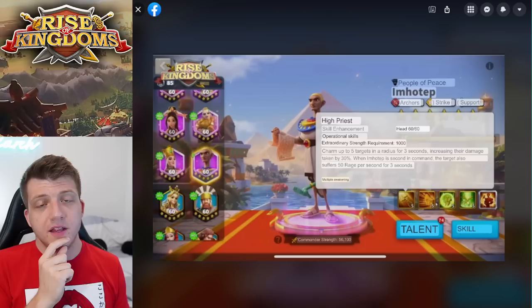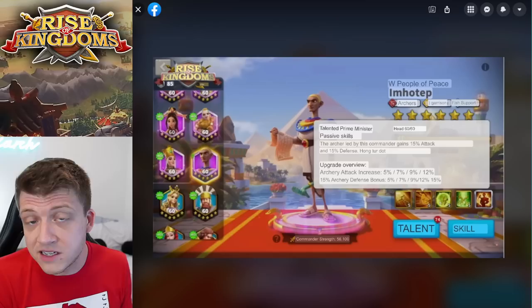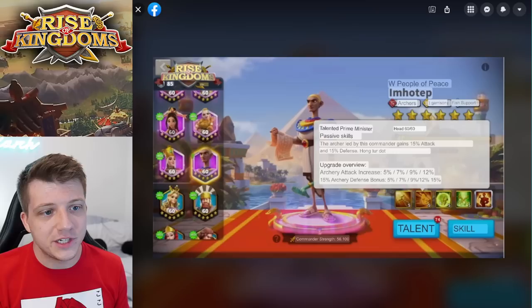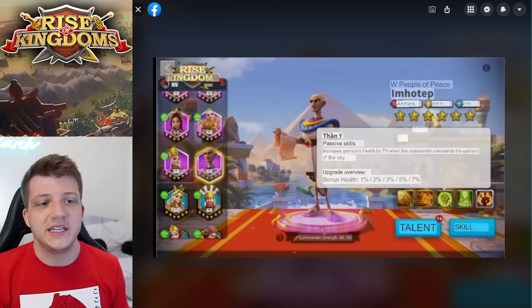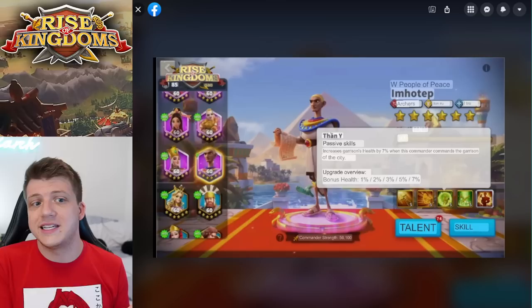Basically you're getting part of Richard the First for free as a free-to-play player — without the healing factor, but still one of the best active skills on any epic commander in the game. His second skill gives 15% attack and 15% defense for archers straight up, not just at expertise — that's really nice. His third skill gives 7% extra health for your garrison when you're in your city, applying to all units, which makes him worth considering as an early-game secondary on your wall.